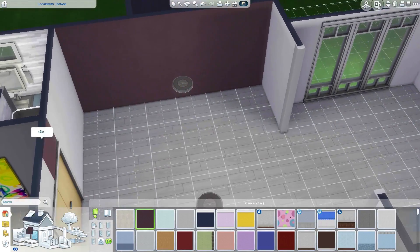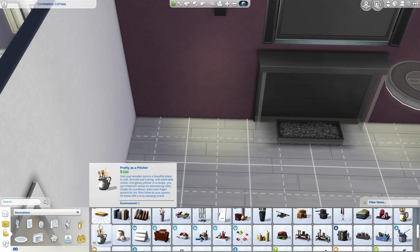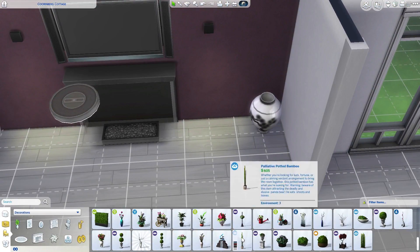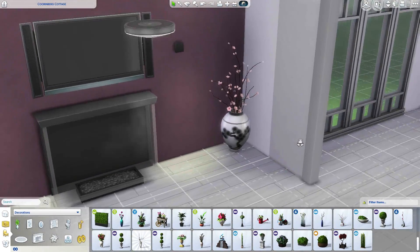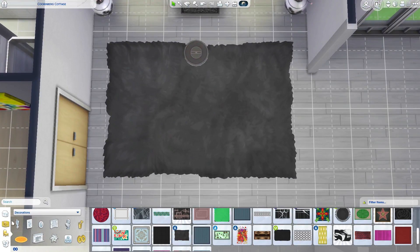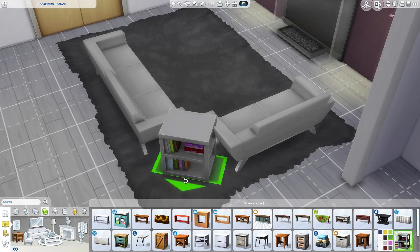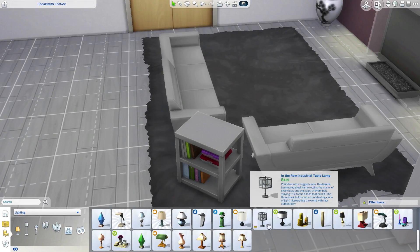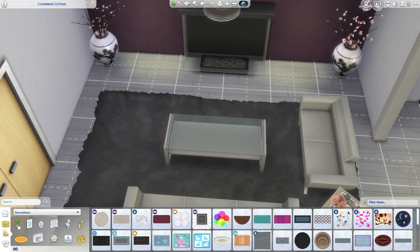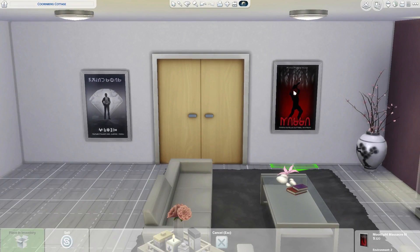Moving on to the lounge — I'll call this one a lounge because it has a TV, with movie posters on the wall. I like that in certain rooms because it gives off a 'we watch TV a lot' feel. Of course, pots, because I have an issue — and I used a large indoor plant here which I've never done before and I absolutely love it. Overall my favorite room might be the kitchen and dining room, but this is a very very close second because I love the dark plum wall. I've used it about three times in build videos — it's easy to work with browns and creams, or like here with black and gray.